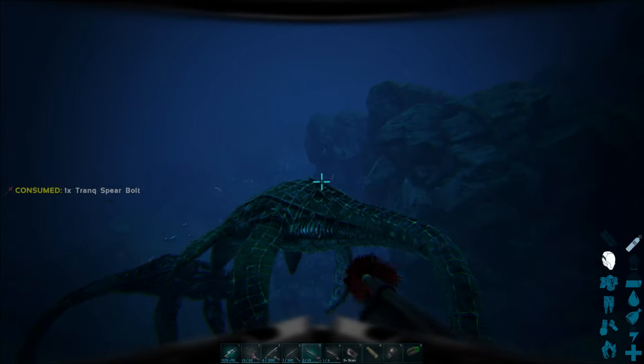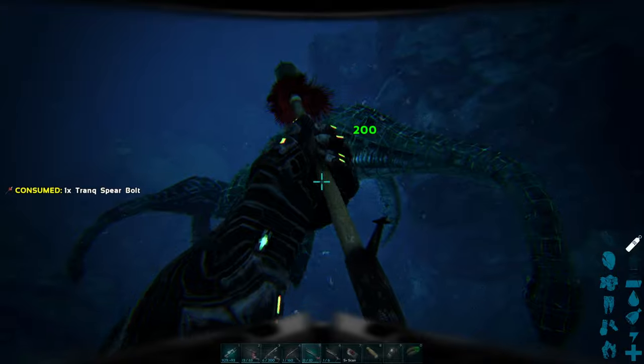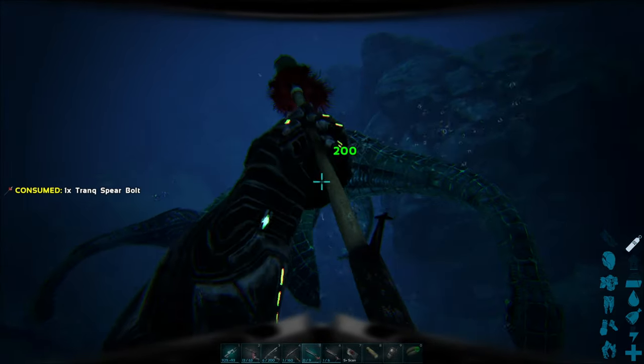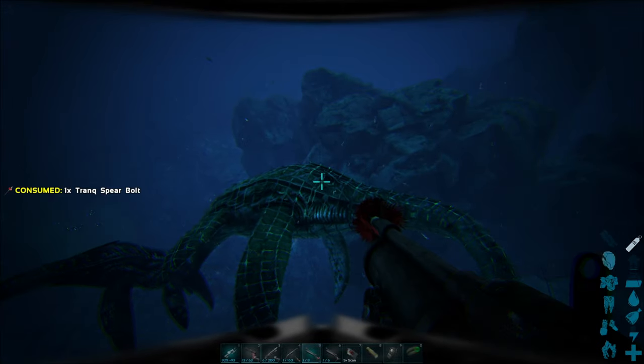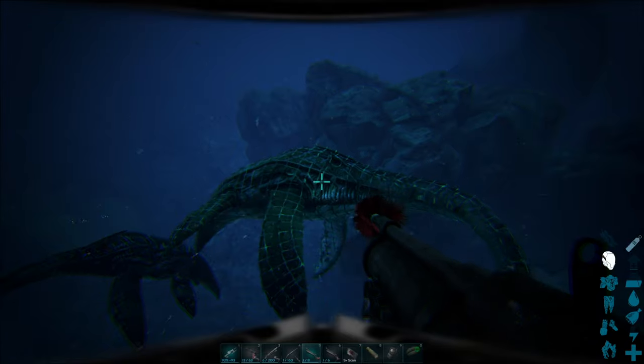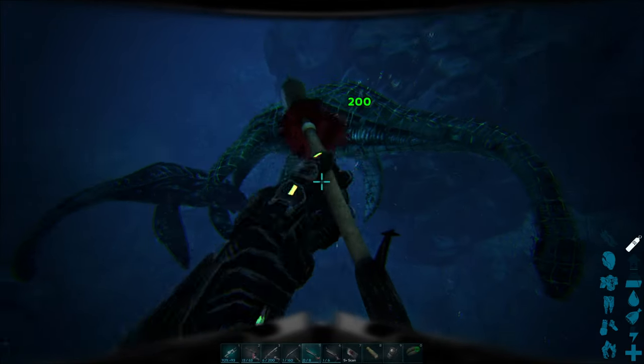In ARK, the Plesiosaurus can be seen hunting in pairs near the ocean floor. They will spot survivors from a great distance and can easily outpace many of the slower water mounts. They will make great water tames because of their size and speed, and with their ability to use a platform saddle, a survivor can build a small base on their back.